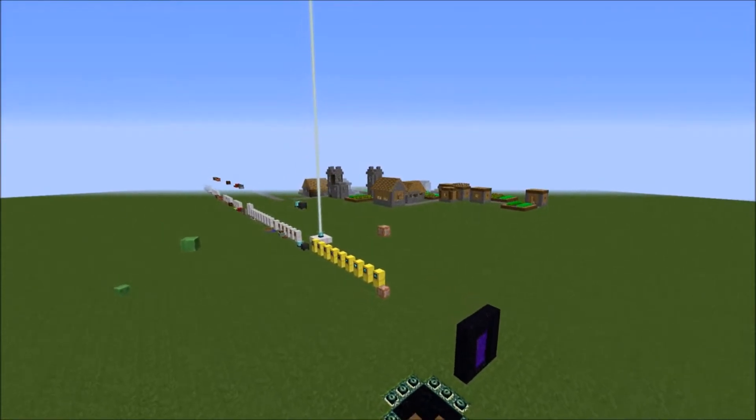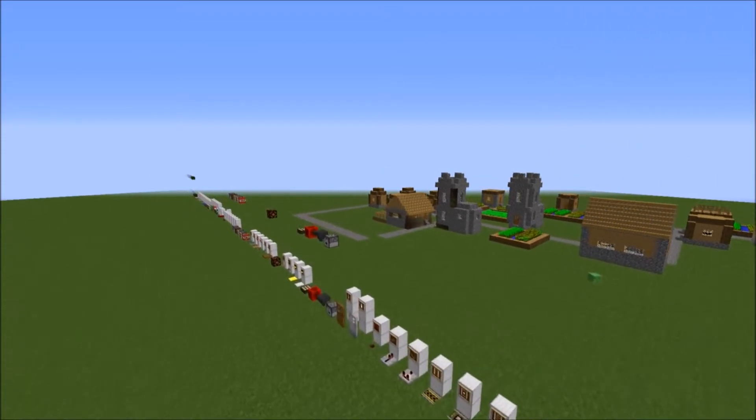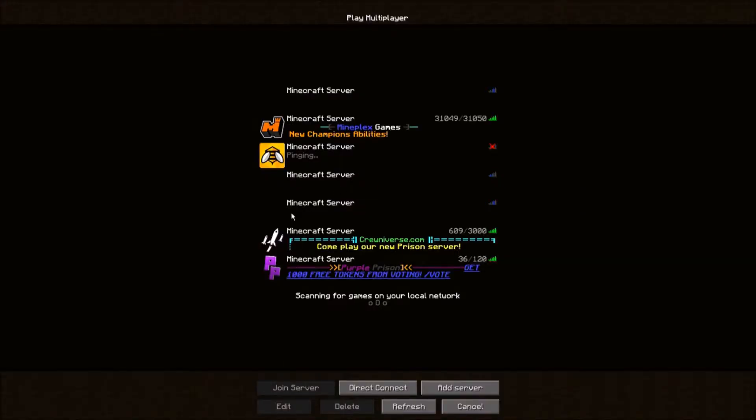Now you guys know what every single block in the game looks like. But just seeing every single block individually in the air isn't enough to help you decide if you want this texture pack. We've got a village over here to help you out a little bit. Now let's go check out some of my worlds and see if there's anything cool in there.